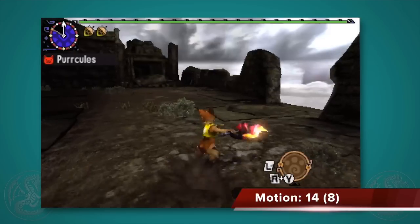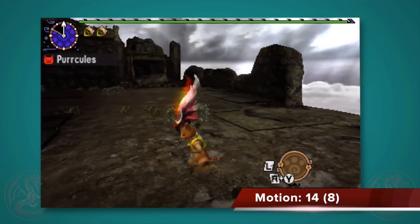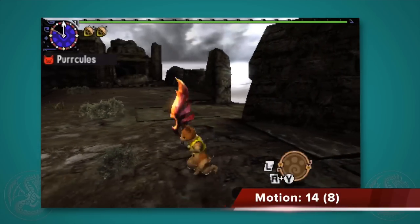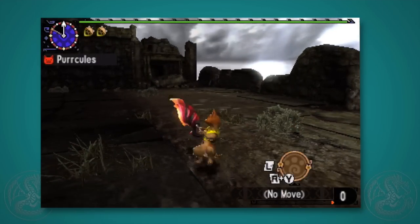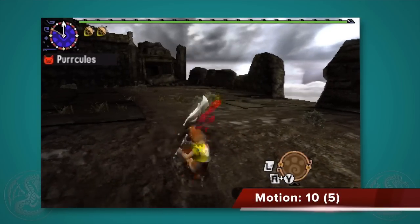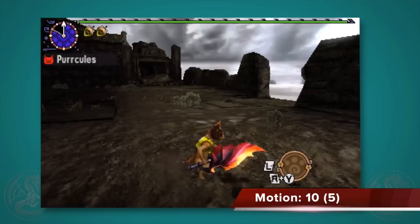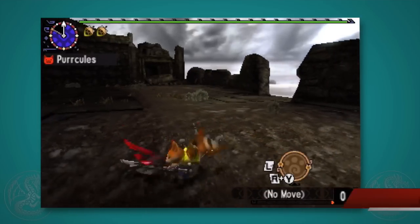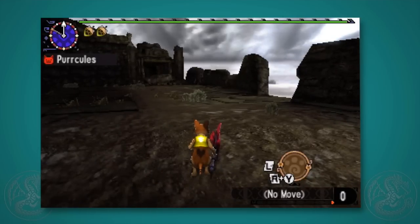Your draw attack — or if you're holding forward on the circle pad and you press X — is this nice jump-in slash. It's 14 motion, and that 8 in the parentheses is how much it contributes towards your gauge for activating a skill, which is really important. The X idle is actually weaker at 10 motion and 5 units, so I definitely prefer to use the forward input on the circle pad when initiating an attack on the ground.